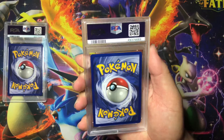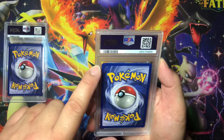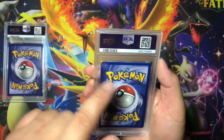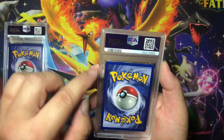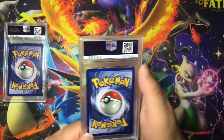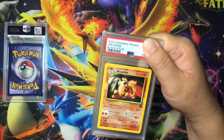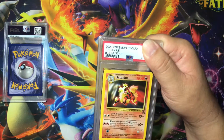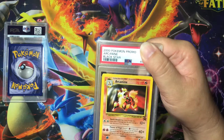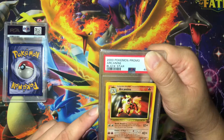Okay, so this first card — there are marks on the top left, and each corner has slight white marks. Centering is a little wider on the right than on the left. Arcanine black star promo — I think this is from one of the movies. Centering looks okay, maybe a little wider on the left.